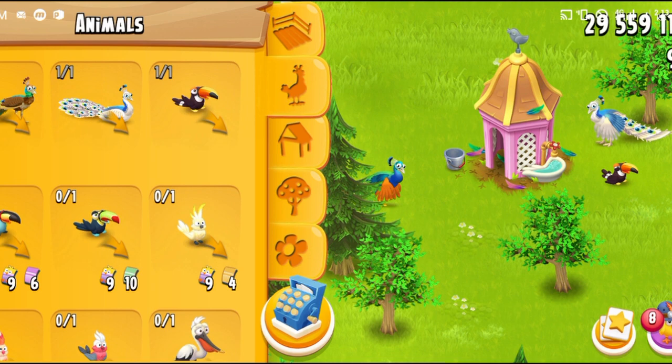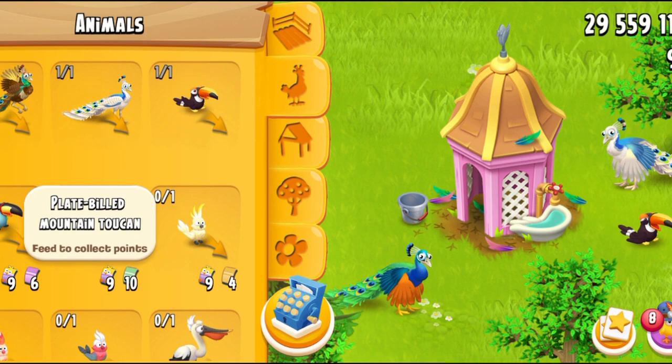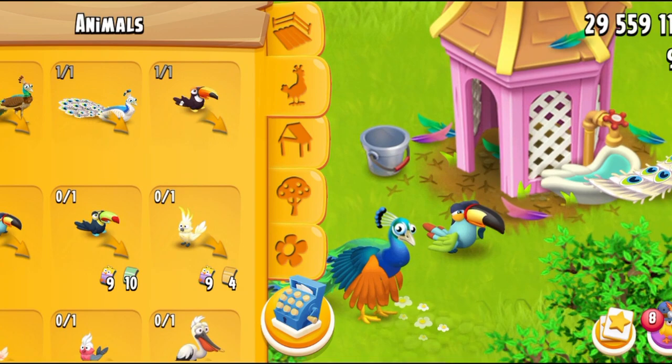I'm really excited to purchase them — I love getting new things in the game. And of course my poor toco toucan will not have to stay alone anymore; he's going to have more family members, friends, brothers, sisters. So let's just get them! I'm going to get the plate-bill mountain toucan — are you guys ready? Three, two, one. Here we go!